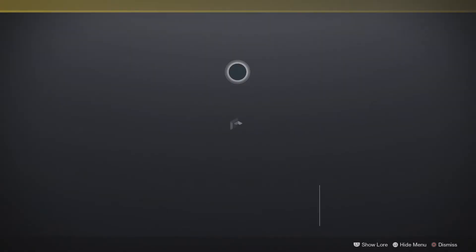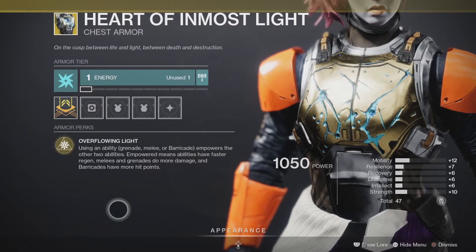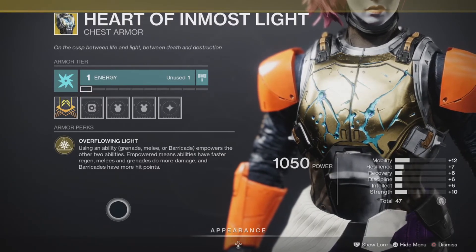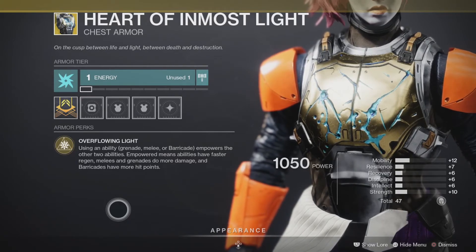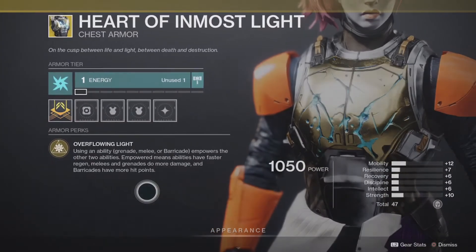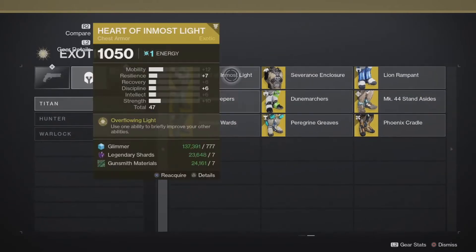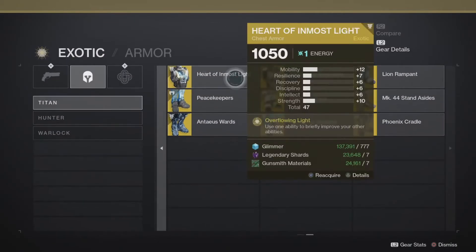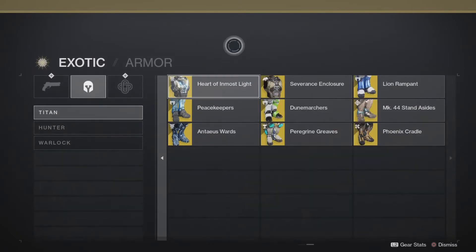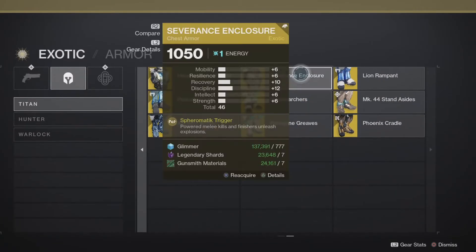Heart of Inmost Light — use one ability to briefly improve your other abilities. Empowered means abilities have faster regen, melees and grenades do more damage, and barricades have more hit points. The faster ability regen is a real plus and could be very useful in a high mobility build. I would put Heart of Inmost Light at mid tier and I will test it out myself.